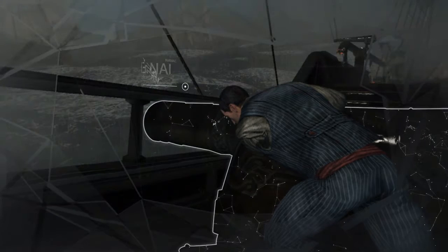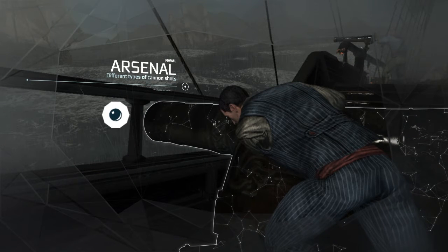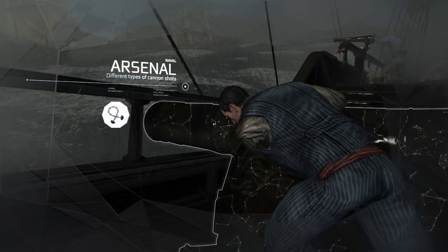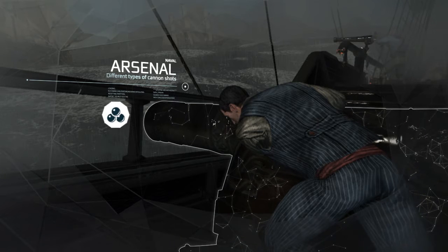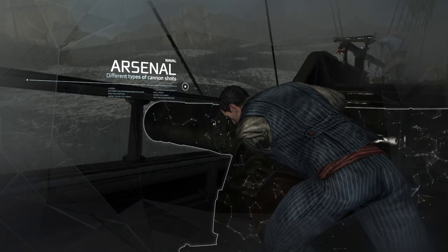You have several different types of cannon shot at your disposal. There's the basic round shot, which aims to just sink enemy boats. There's chain shot, which aims to bring down the enemy boat's masts so you can board them. And then there's grape shot, a particularly nasty form of cannon shot where your crew would scrape all the rubbish off your deck and basically fire it at the enemy crew.